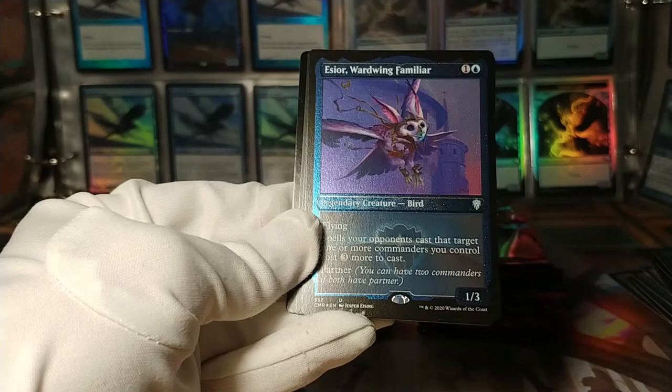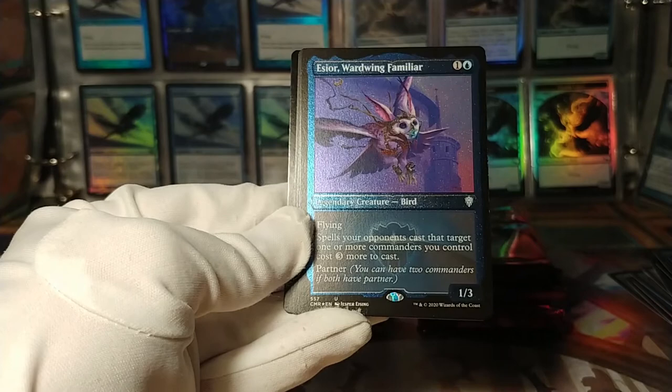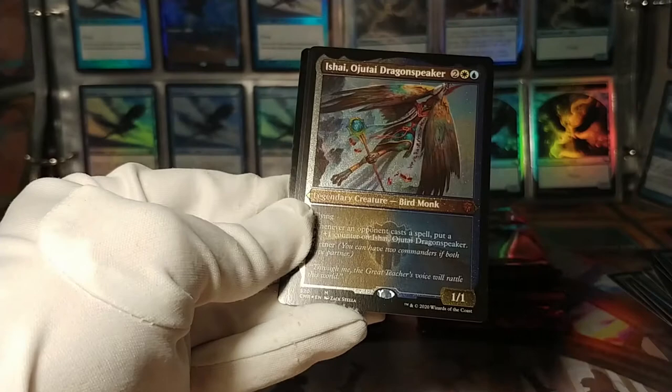We've got this Esior, Wardwing Familiar: flying — spells your opponents cast that target one or more commanders you control cost three more to cast. It's a partner, so it kind of protects your other commander. Or if you're gaining control of your opponent's commanders, it helps you keep them. Interesting — only two mana. Practically a Stormcrow.